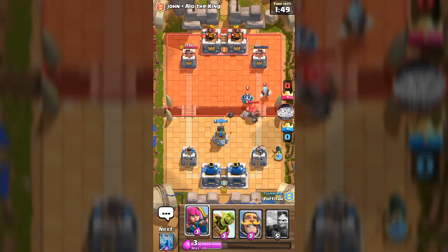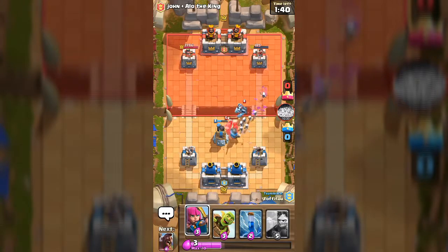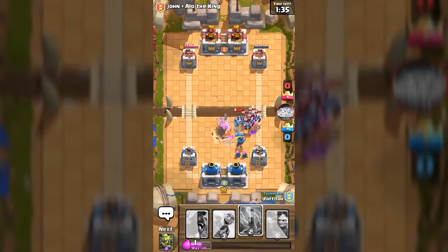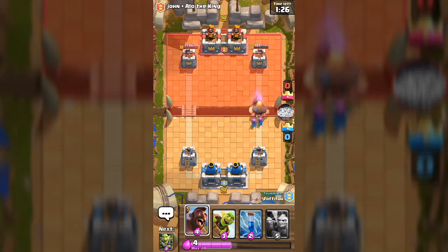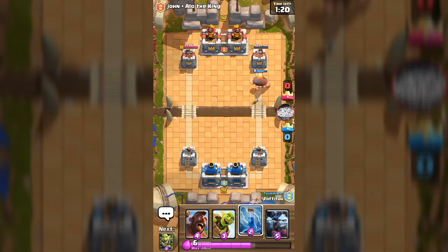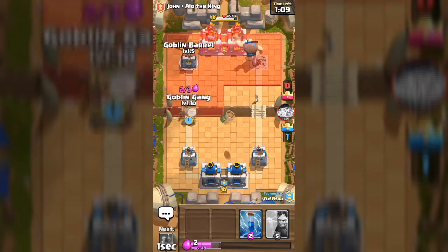We gotta wait for the mega minion to come close. Put a knight in first to defend, then put archers from the back. He got the zap. We can target this side — do we have to target that side? The giant will get knocked by that, so that's good news.